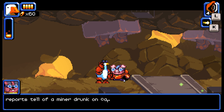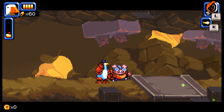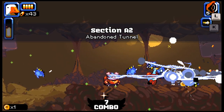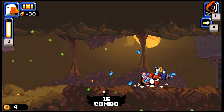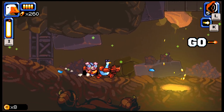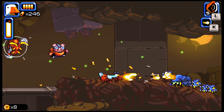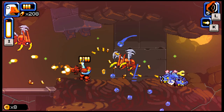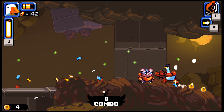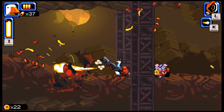Coming Goose! Reports tell of a miner drunk on Carrot Juice straying into the Forbidden Tunnels - find that miner and bring him home! You got it. Into the abandoned tunnels we go - you got a machine gun! Oh, we got flyers. That hurts. If you have Commander Walk, it's nice because he gives us machine guns.